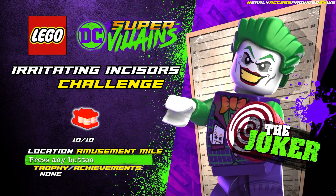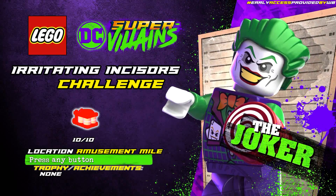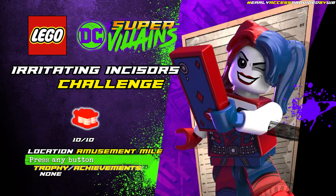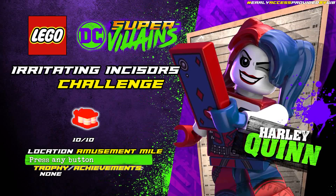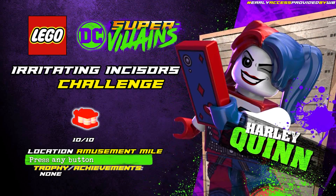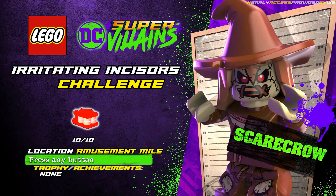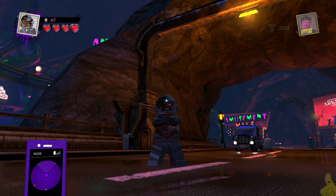Hey guys, Brian with HappyThumbsGaming here, and we are back with some more LEGO DC Super-Villains. This happens to be the Irritating Incisors Challenge, where we find 10 of those chattering teeth scattered around Amusement Mile. All of them can be found over in the theme park, or the carnival, whichever you want to call it. We'll go ahead and check that out.